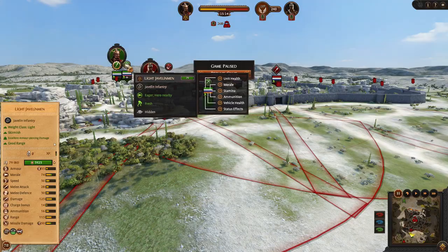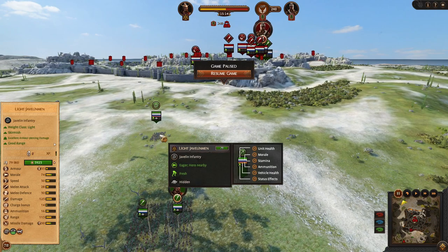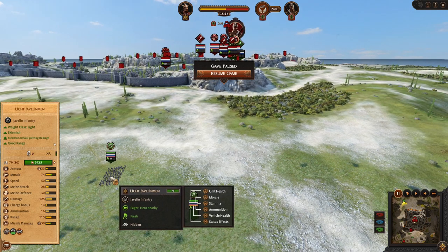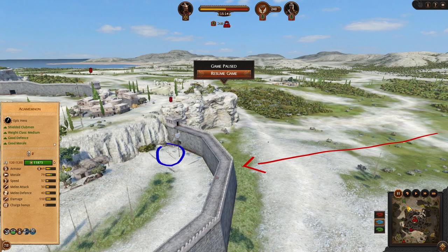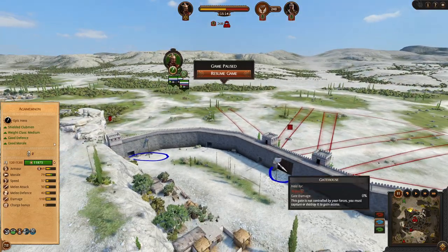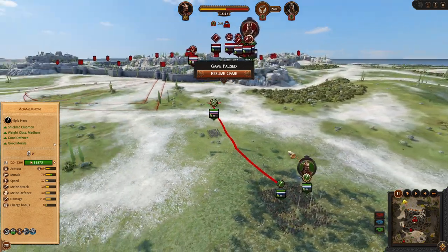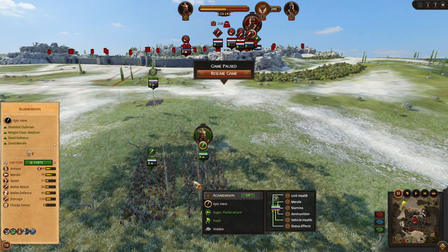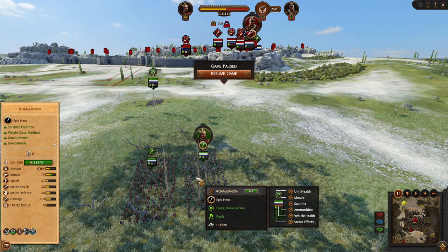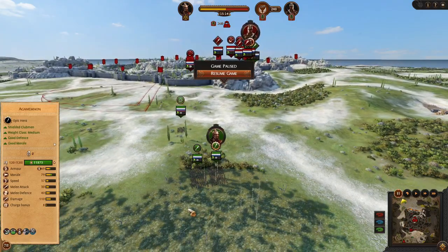Then we have the backdoor commando. Backdoor commando contains less than half the units, but it contains the strongest units. You have to choose one runner — one unit that will run towards the walls, climb them with ladders, and then capture both towers and gates. The remaining units will come and do the work. The rest of the commando is some very solid frontline or killing machine and one flanker. With bigger armies you can bring more missiles as well.